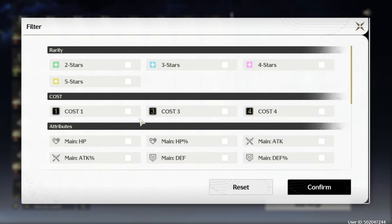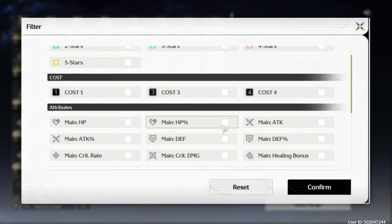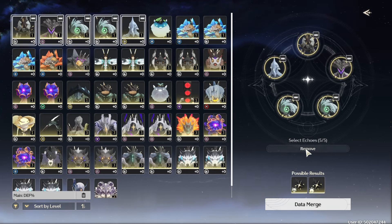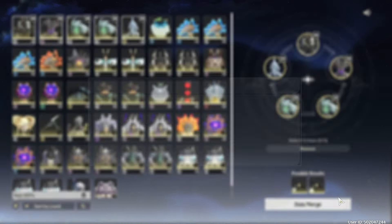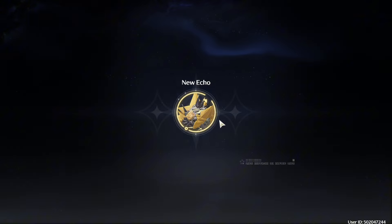For tip number two, head over to the Data Merge. You're going to notice the filter icon in the bottom left. What I like doing is filtering out all the stats I find useless — for example, defense percentage. All the echoes I'm going to see now are defense percentage main stat echoes, so I can just do auto-select and every single one is going to have defense as the main stat, meaning it's safe to get rid of all of these. Go ahead and click Data Merge and keep doing this until you've exhausted all of them.